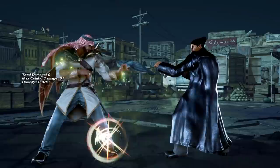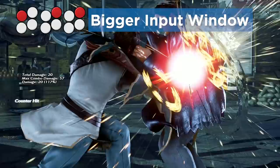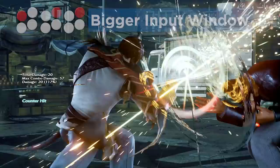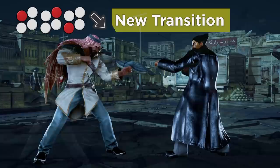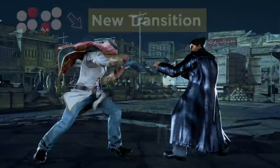Shaheen's jab strings also got some modest buffs. 1, 2, 2 is safer on block at minus 11, and you have a longer window to input the last hit in the string, allowing more time to bait the opponent into a counter hit. 1, 2, 3 now lets Shaheen cancel directly into sneak stance from a jab string, which he can also perform from just 2, 3. This makes his sneak entries much more flexible and intimidating.